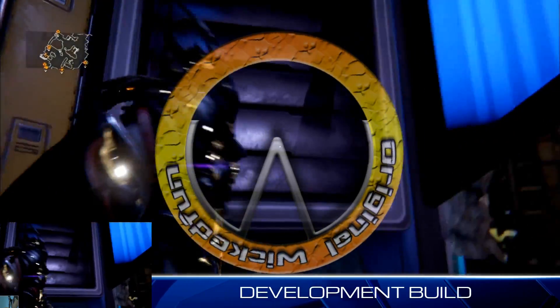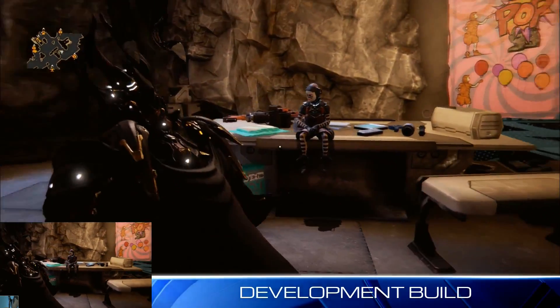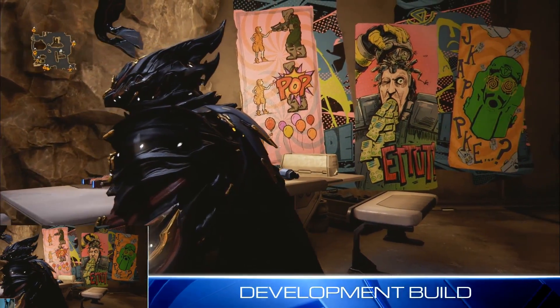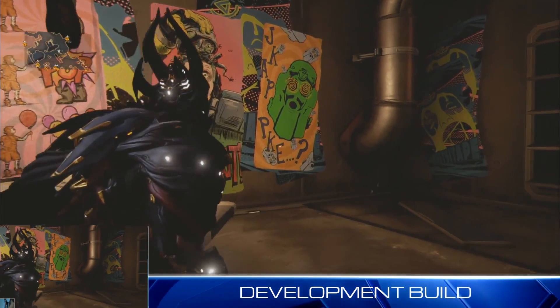In Devstream 116, they went more in-depth about the K-Drive system and what is being referred to as the Vent Kids. This is the Syndicate that's going to be inside of Fortuna that is going to be responsible for the K-Drives.